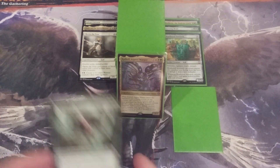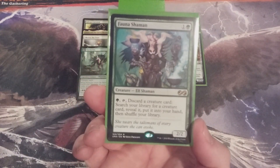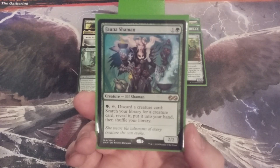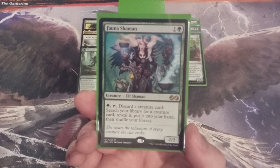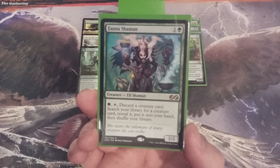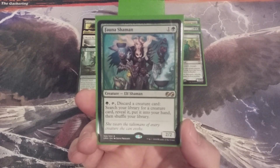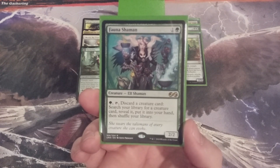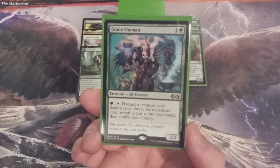If Vorinclex ends up in our graveyard for whatever reason, the Trample and Reach will please Kathril very much. With Vorinclex going in, it's going to replace the final creature of this video: Fauna Shaman. She's a 2/2 for one and a green mana. We would pay a green mana, tap her, discard a creature card, and then search our library for a creature card, reveal it, and put it into our hand. This helped get creatures into the graveyard from our hand, but we've got other ways in this build to accomplish that. If we're trying to build up the number of creatures with keyword abilities, we have to slightly weaken the discard-into-graveyard portion. So for the moment, Fauna Shaman is out and Vorinclex is in.